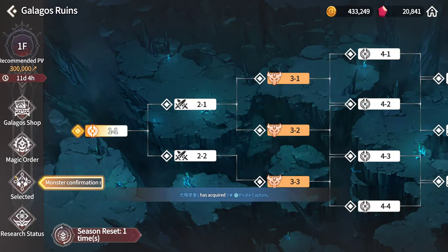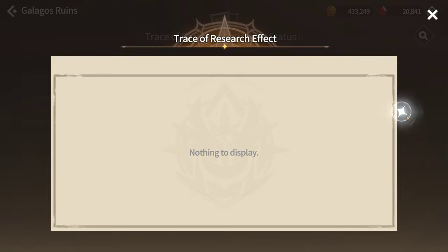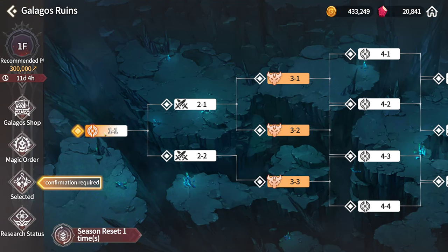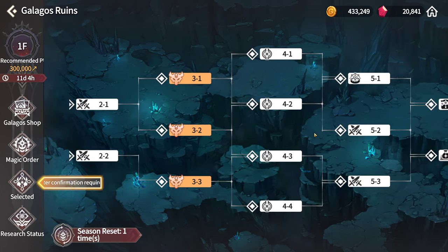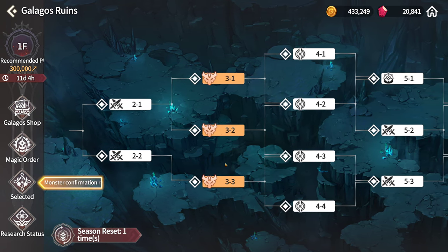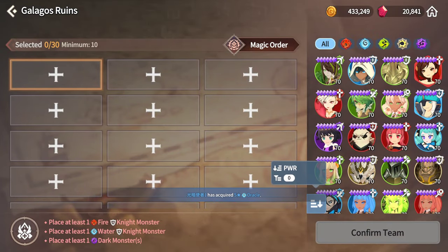Now let's go over research status. Basically, you get bonus cards like a roguelike dungeon crawler for each level. Altars give you three cards, and regular levels give you one card. Since you get one season reset now, I try to push as hard as I can and hit as many floors as possible that have end rewards. Let me put in some units and go over pathing options.